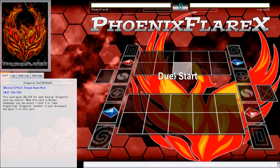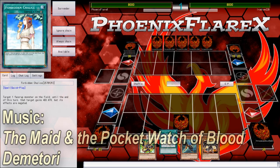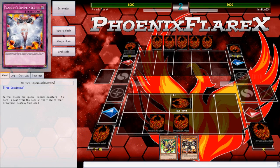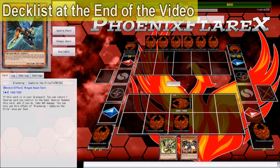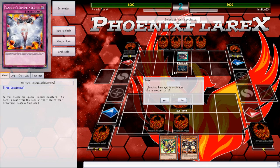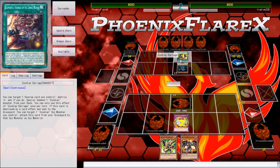Hey, what's up guys? Phoenix here. This video is going to be another Yu-Gi-Oh Pro Duel video, and this time I was feeling a little bit nostalgic, so I decided to play with Dragunities to see just some certain play lines and get a little bit of information for testing, because it is definitely a deck that I just do not have a very easy time parting ways with. I'm playing against one of my Discord buddies, and he's actually playing a Sub-Terror Zoodiac deck.